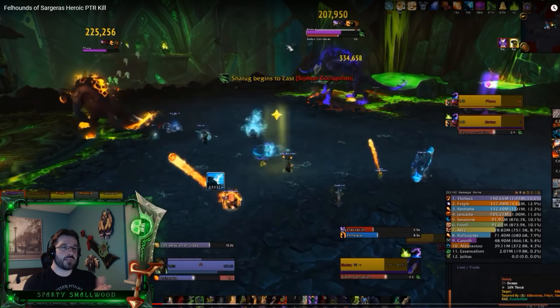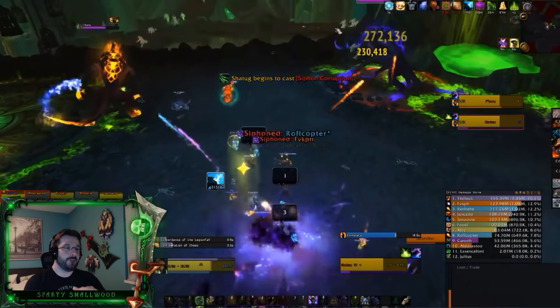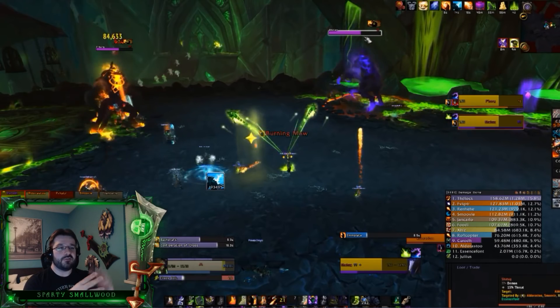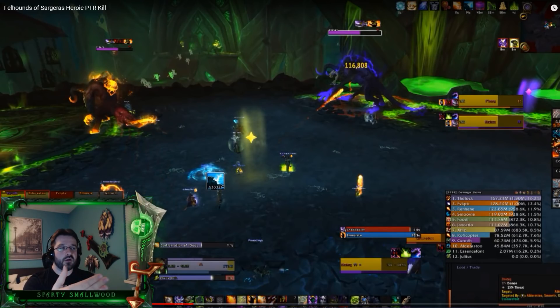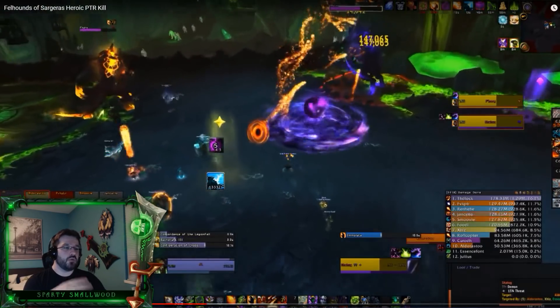Here we have siphon corruption — everyone stacks in and damage is split between everybody. Now you're also dealing with the flame orbs at the same time. This is where you're forced to stack but the flame orbs say you have to move. What other guilds have done is put down two different markers — a star and a moon — and everybody stacks in for the siphon corruption where it splits damage, then as the fire debuff comes out everybody moves together as a group, similar to heroic Gul'dan where you all move together.